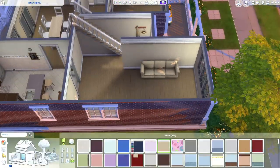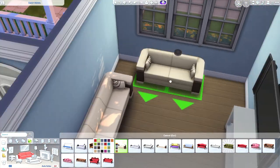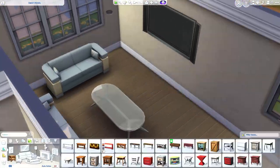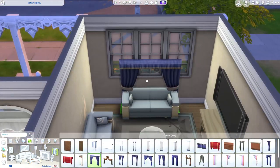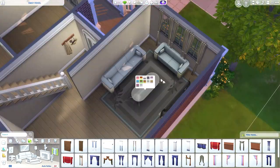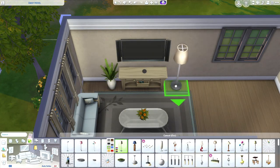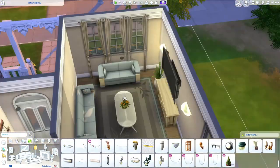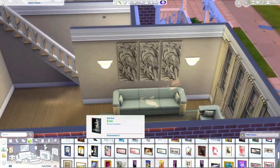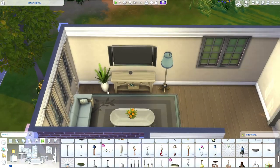I am back furnishing the living room. The living room was kind of an odd shape and I couldn't decide what to put under those other windows. I ended up putting a computer desk there — when in doubt, if you do not know what to put somewhere, just put a computer desk or a side table or maybe even a bookshelf. You can never have too many computer desks or bookshelves in a Sims build, especially when you have a bigger family.